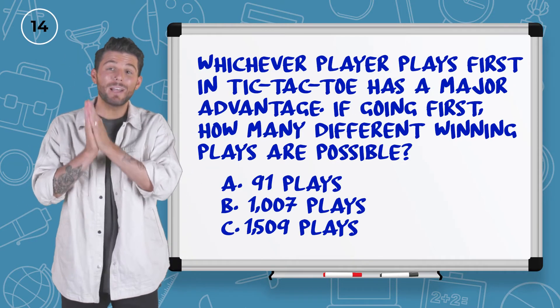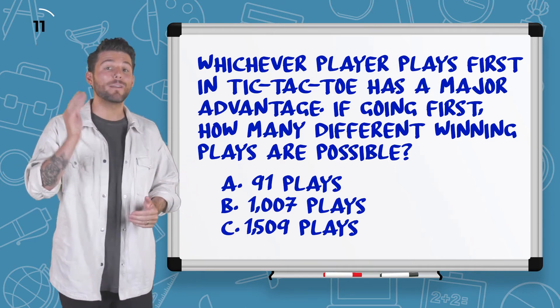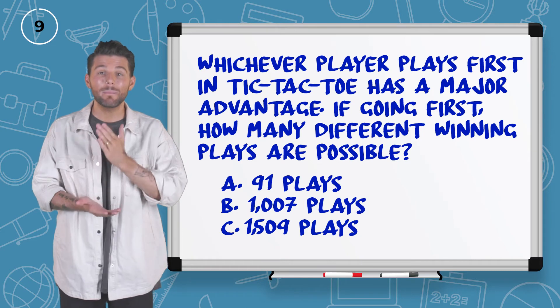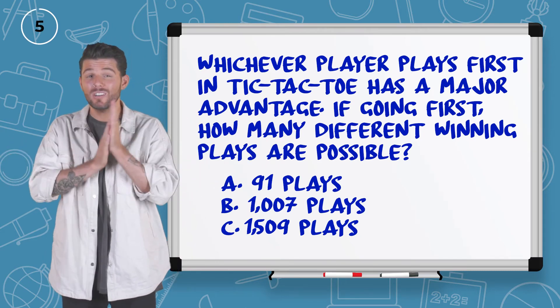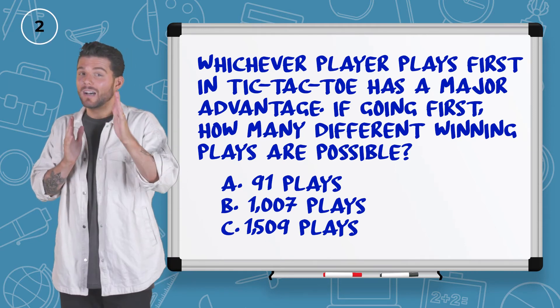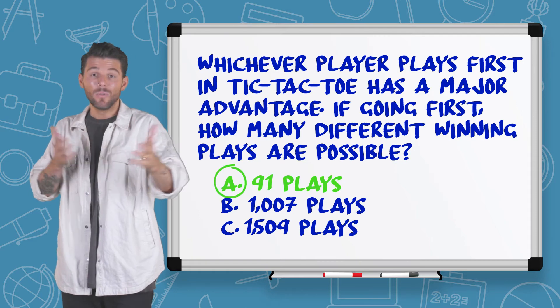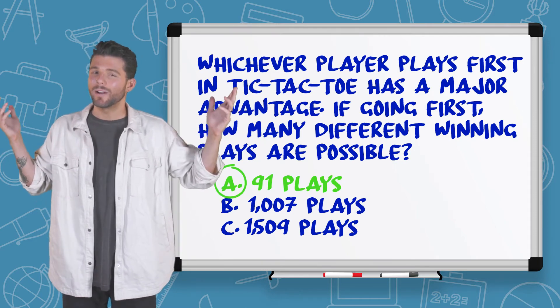Number six: whichever player plays first in Tic-Tac-Toe has a major advantage. If going first, how many different winning plays are possible? So many. I do know that going first is a big advantage. So how many options do you have to win? I think I'm going to go B — a thousand and seven plays. Only 91? Well, that's still a lot, but a thousand and seven would be way better.